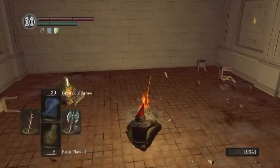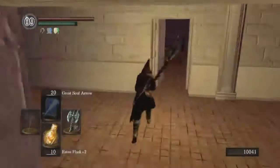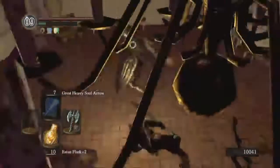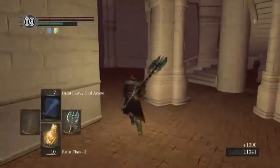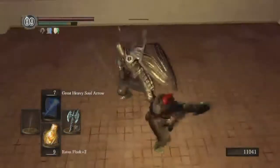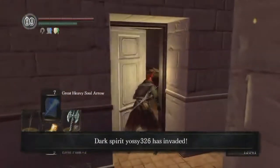It's definitely risky to turn human in Anor Londo, the PvP hotspot of the game, but we definitely want to kindle this bonfire — we'll be doing a lot of progress through this level from it. Let's see if we can stagger a knight with the raw axe. You can stagger them with a two-handed battle axe here — that is really good to know.